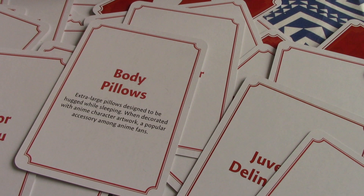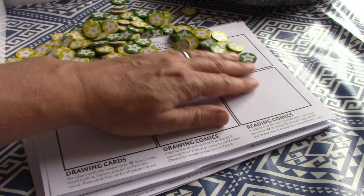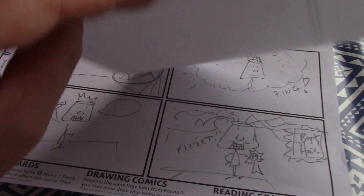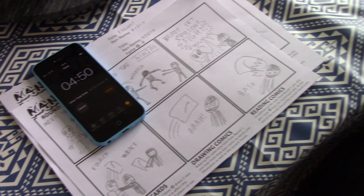There are loads and loads of themes and you're going to pick three of them. You then have multiple rounds. Round one you fill out two panels, round two four panels, round three six panels, and round four eight panels. You've got a set amount of time — for a hard game five minutes per round, for an easier game eight minutes, or anything in between.